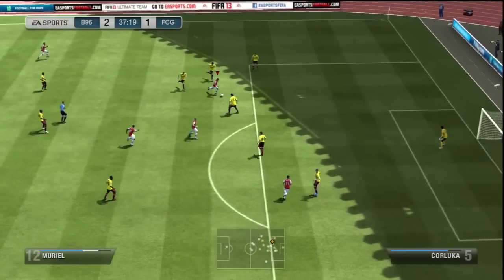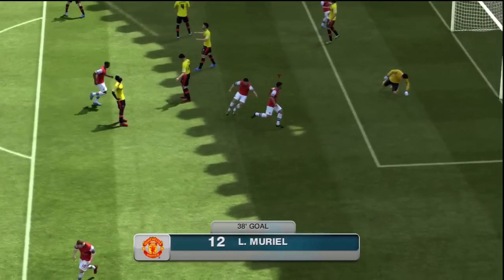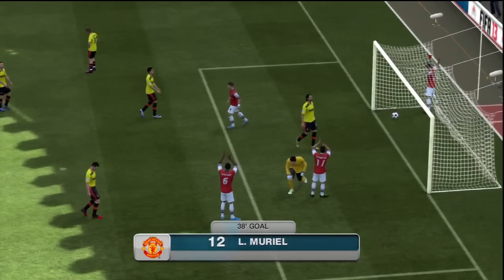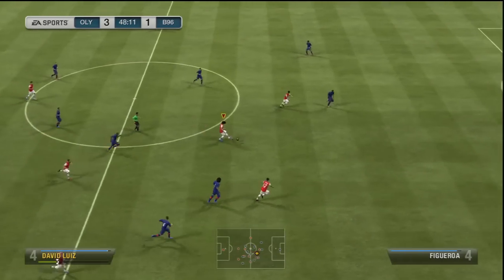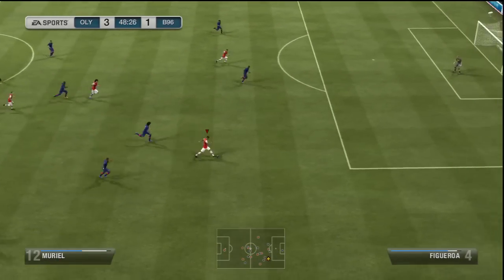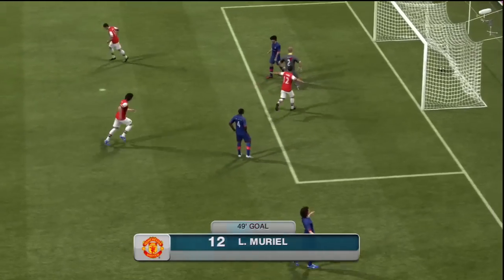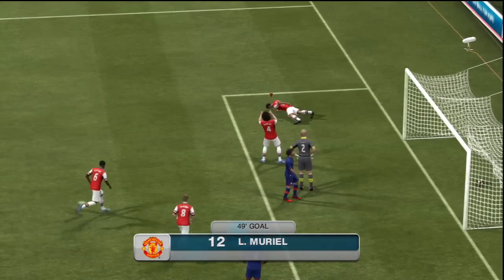I found this guy really good at weaving in and out through defenders, and when he got in the box, that finishing is amazing. He took it around two defenders, ran diagonally across the box, and put in a low finish into the bottom right corner. Look at that for another finish — picks it up on his right foot and absolutely bursts the net. His finishing is just so so good.